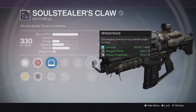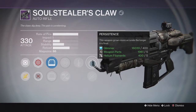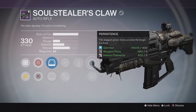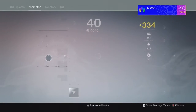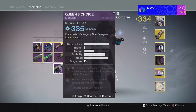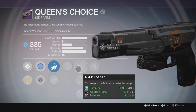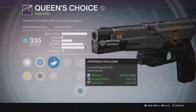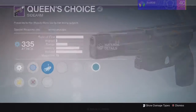Probably a Counterbalance perk would be good, and a range-boosting perk would also be pretty decent. I did get Sended on that one, so if I got a Counterbalance that would definitely be a solid drop — it's a very good Auto Rifle, pretty similar to the Doctrine of Passing. For the Sidearm, Queen's Choice came in at 335 with Last Resort and Battle Runner — pretty decent, some solid perks on this Queen's Choice.